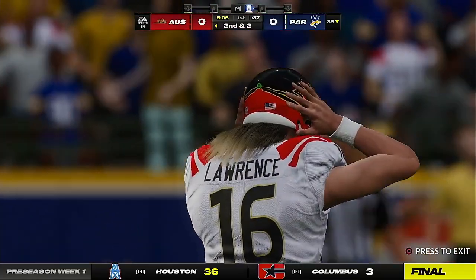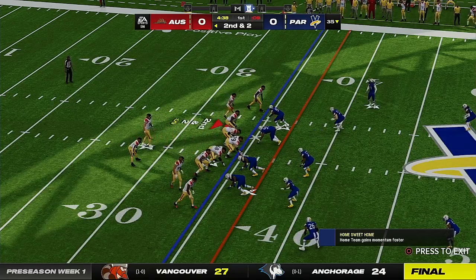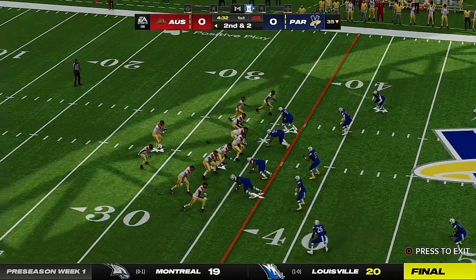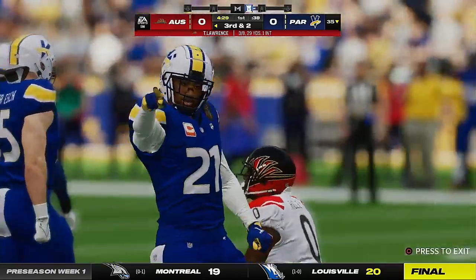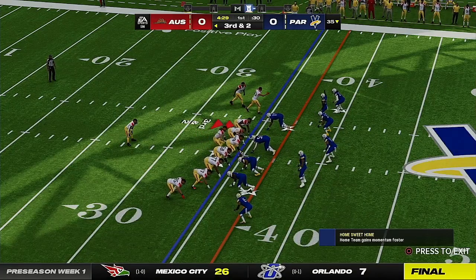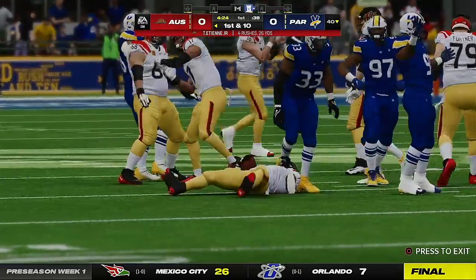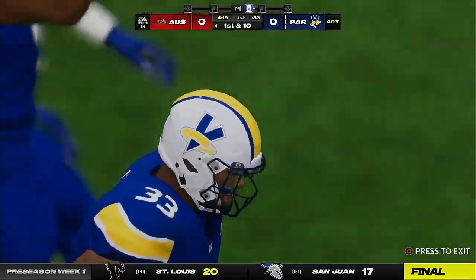A nice run here early on. It doesn't take a great play card to realize you want to establish a guy of his caliber early — it pays dividends as the game progresses. Now Lawrence to throw on second down — he dropped it. They were looking for him in the middle third, he couldn't catch it. Third down: they'll run with ETN, and he will have a first down here at about the 40, a gain of six that moves the chains.